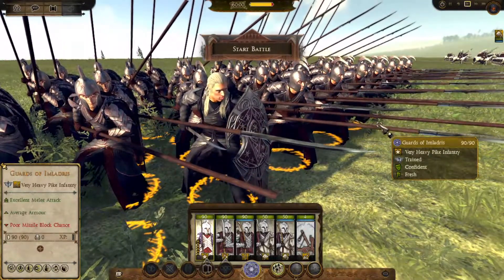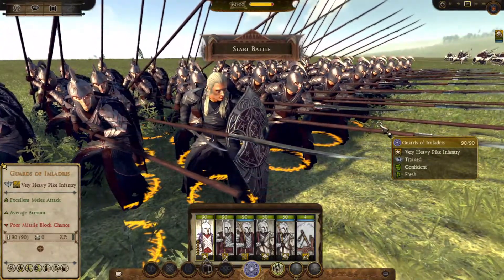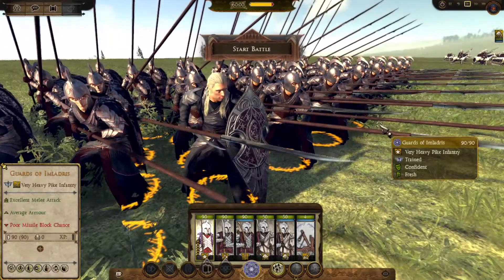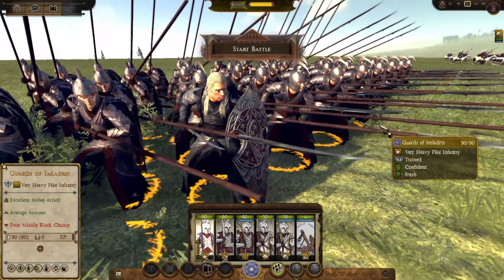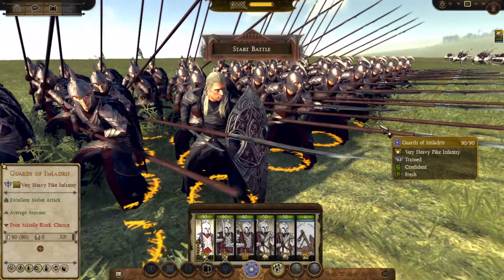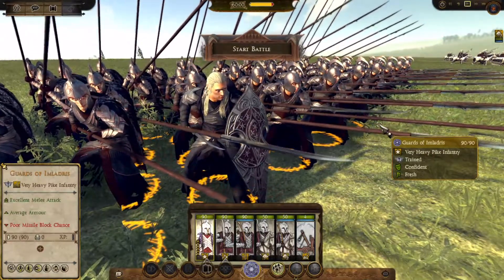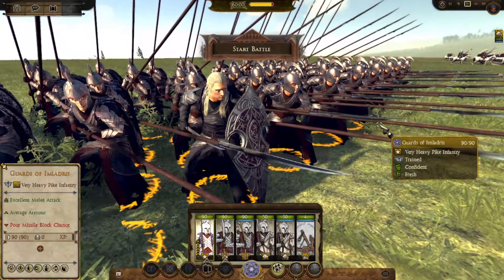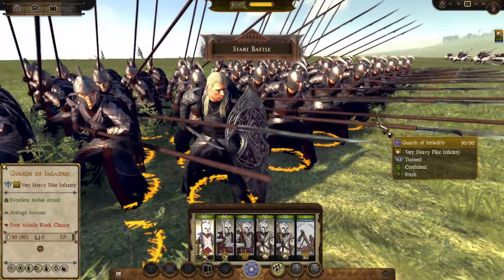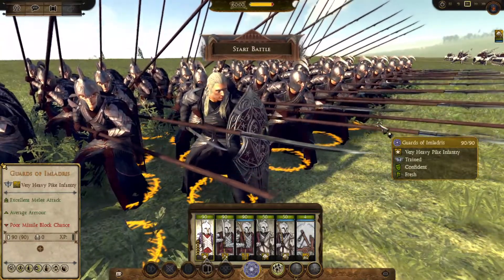The Guards of Imladris are a pikemen unit, so they're very good at killing cavalry, blocking off choke points, and generally being a very useful unit. However, much like all pike units, they have the same two weaknesses: they're vulnerable to attacks from the rear or the flank, and they're very vulnerable to arrow fire. Now, these guys are very heavily armoured, but against archers they'll be torn apart by archer fire since they all lack shields except for the officer. More so, the fact that the Guards of Imladris can be a general unit means that if they get targeted by enemy archer fire, you have a very high chance of losing your general, because your general will lack the equipment to defend themselves sufficiently.